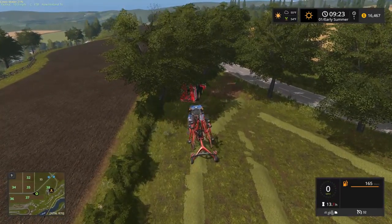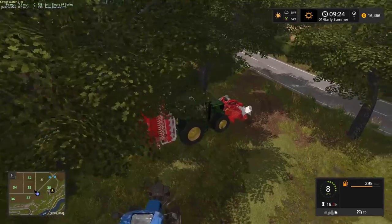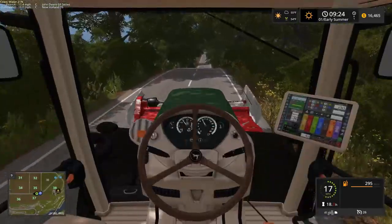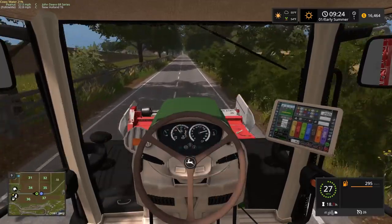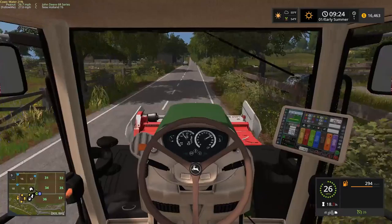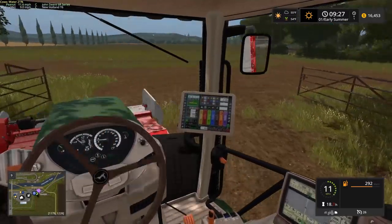Right now let's get the follow me going. The New Holland can go faster than the John Deere so I don't have to worry about it getting left behind. We're going to mosey on down to the big field. Here we are at the big grass field — I didn't come in through the fence like I should have, but here we are. This is our moneymaker for now.